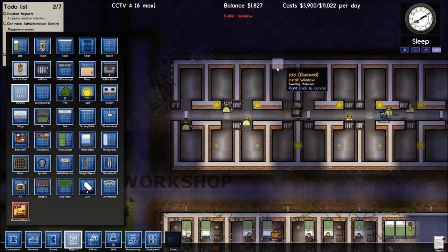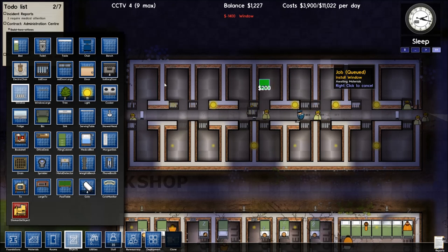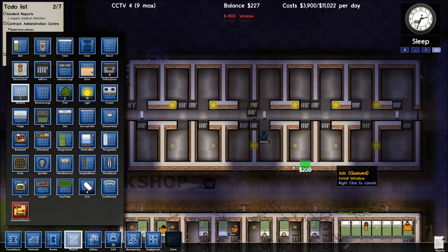We'll have to wait until tomorrow for these new cells. But we should have two prisoners' worth of cells here. Because we've got eight on each side at least. So it's two days' worth of prisoners. That's all right then.